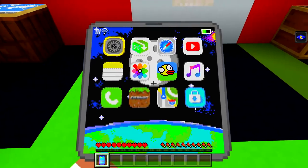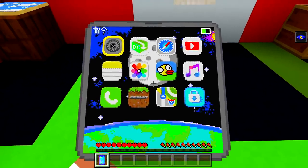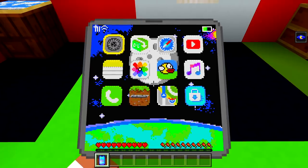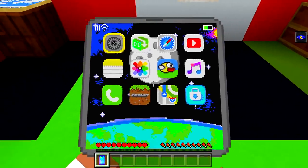As you can see, here's the phone. We've got the settings, the phone call, Minecraft — which we can actually play — Flappy Bird, the gallery, MCPDL, YouTube, and all that good stuff.